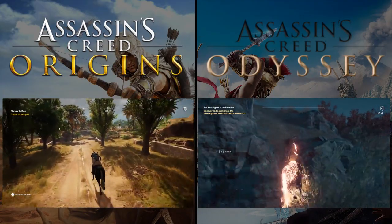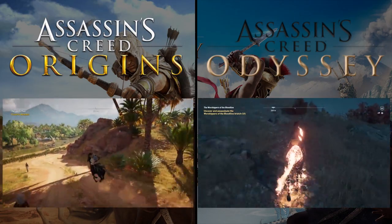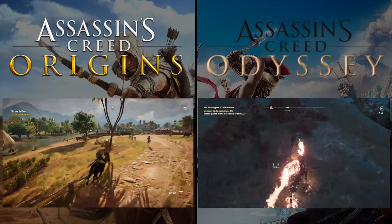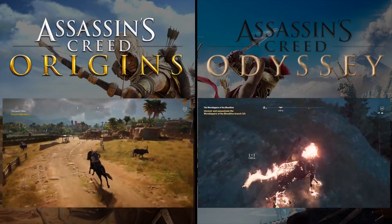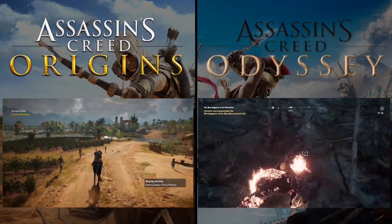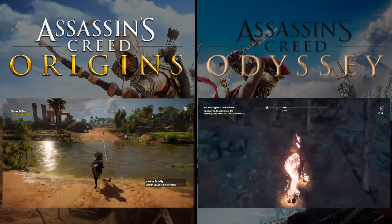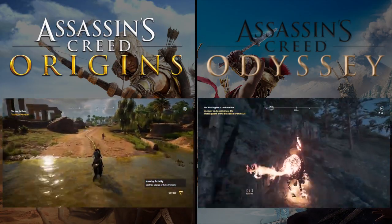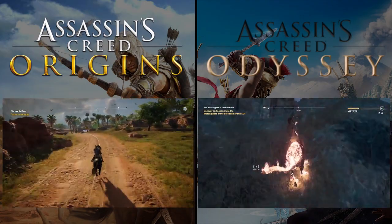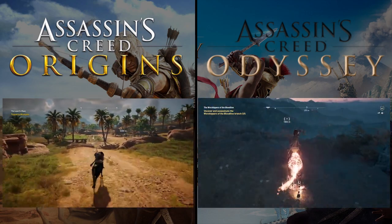Both games utilize horse gameplay as well, which is pretty clunky in pretty much every game, but at least both these games have the follow road mechanic which takes you to your objective. I do feel like this was done better in Origins — you can activate it from wherever you are and it'll take you wherever you need to go, even across the desert or up a mountain. It doesn't really work half the time in Odyssey, where it tells you there's no road to follow. A lot of this was probably because this function was copied over from Origins without as much work put into it.